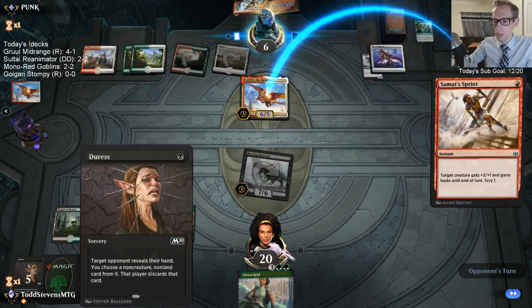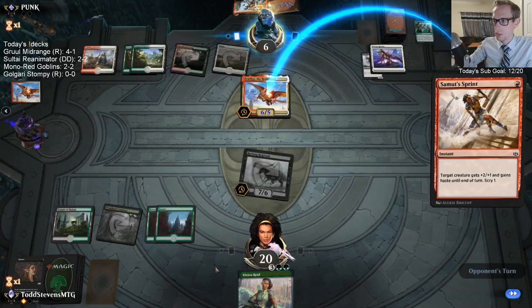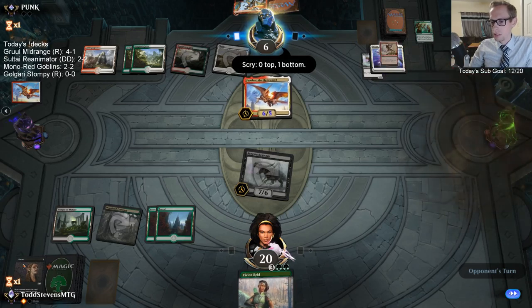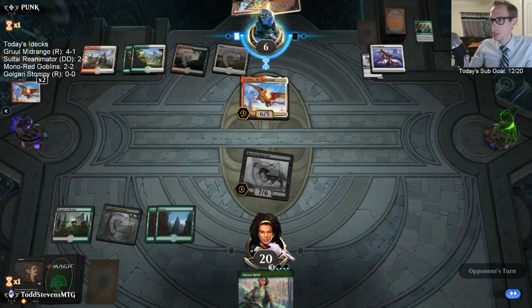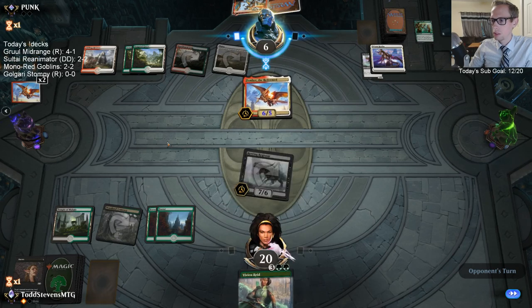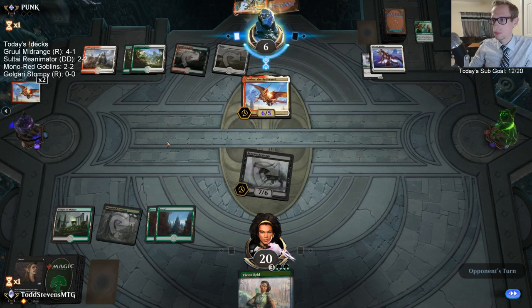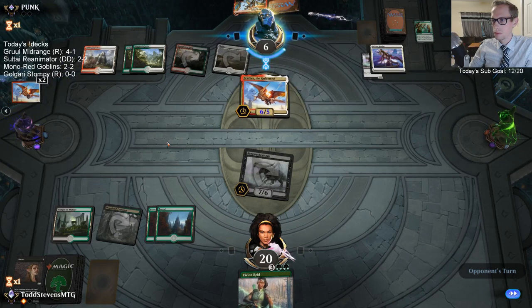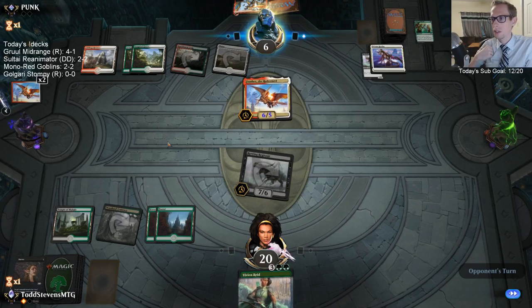This is kind of the problem with Rotting Regisaur — we've had to discard two cards and we're going to have to discard good cards. If I would have led with Steel Leaf Champion, they would have killed it with the Rage. Liliana's Triumph's a good sideboard card against Feather. We haven't played too much against Feather — this is my first time. It's not quite as popular as it was a day or two ago.